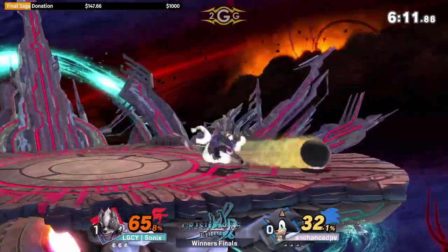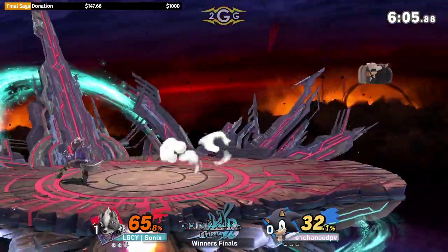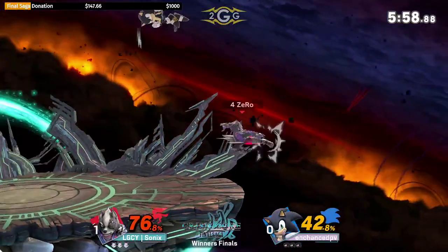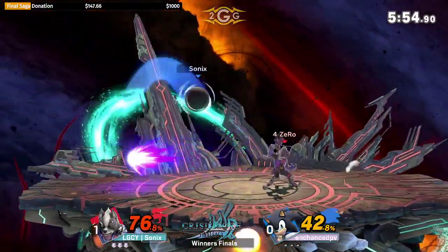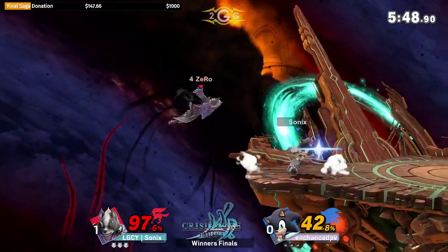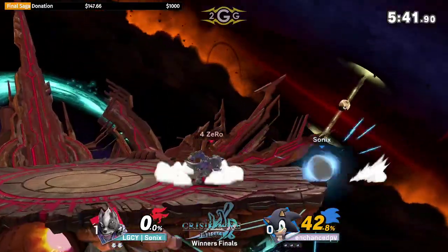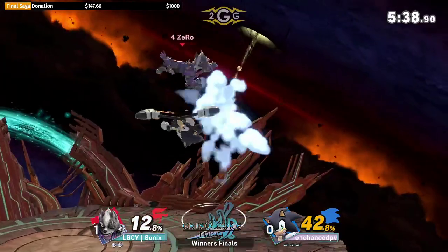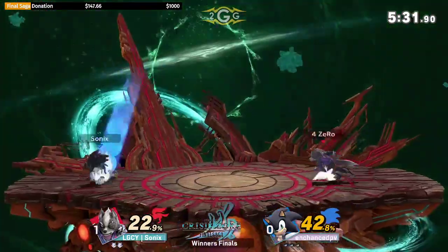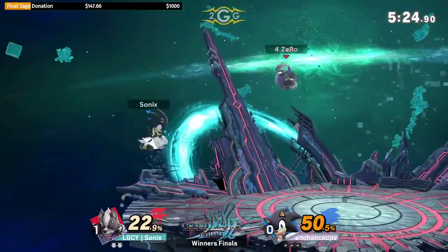Far away blaster is always going to be really good because it's going to stop those preemptive spin charges - those are the ones you really want to stop, or the grounded spin dashes. The blaster has so much lag that if Sonics is able to release the spin dash at the correct time he can just go right under it. But the blaster regardless will still hit him. Big S-smash connects for Sonics, now Sonics retreating back to the ledge. Seeing a lot better blaster usage from PV.